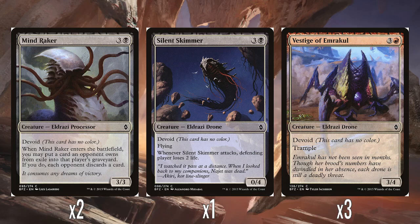A single Silent Skimmer — three and a black for a 0/4 with Devoid and Flying. Whenever it attacks, the defending player loses two life. I always like these black creatures that make an opponent lose life when they attack in addition to anything else they do. It's obviously just a big blocker, and doing unpreventable two life when it swings is pretty good.